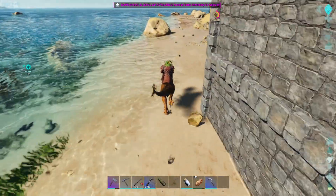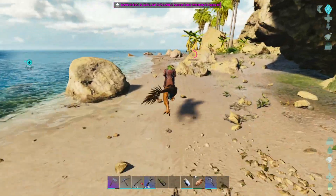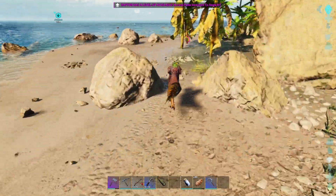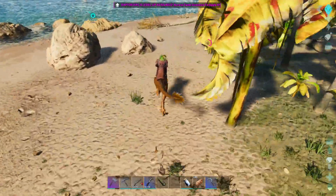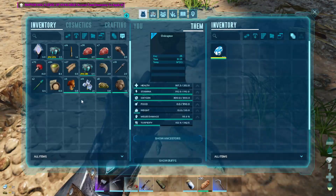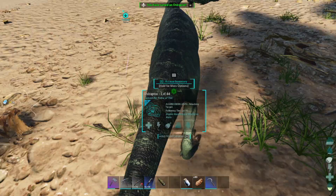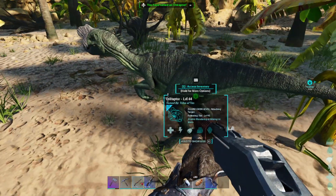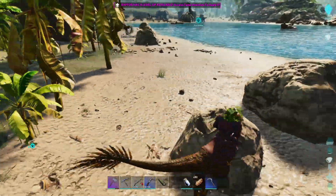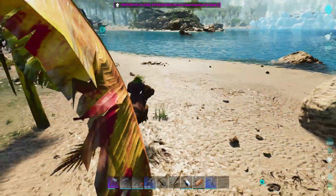Stop going down, I'm bringing you an egg. Quick — don't drop below 40 otherwise you won't be mine. There we go. So we've got ourselves an oviraptor to help with the egg production.